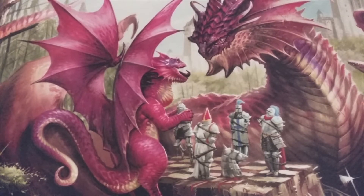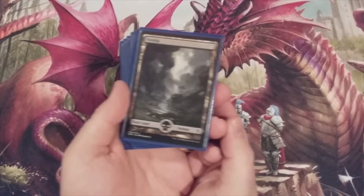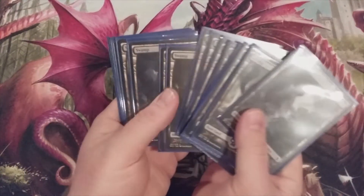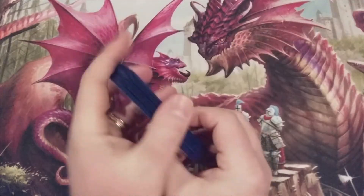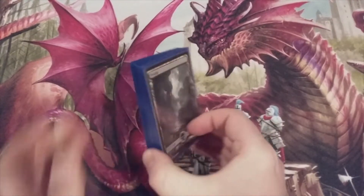As is generally customary here with our deck tech series on Kitchen Table Fridays, we're going to start with our land base — and there's not going to be a lot of thrills here. Mono black, we're just going to deal with a bunch of Swamps. There are 20 of them, so 20 basic Swamps — one third of the deck is going to be basic Swamps.